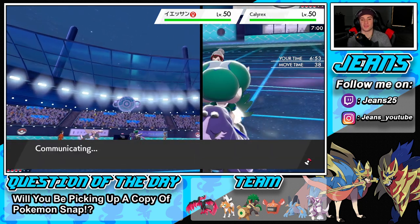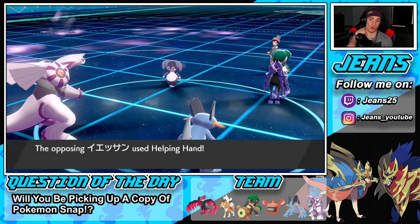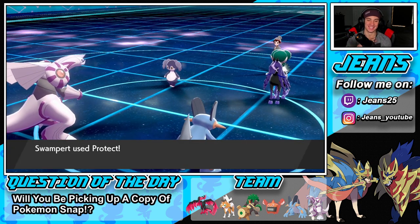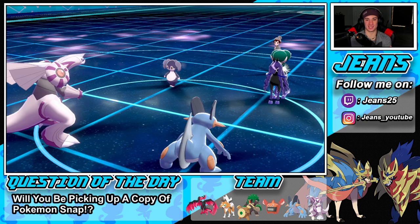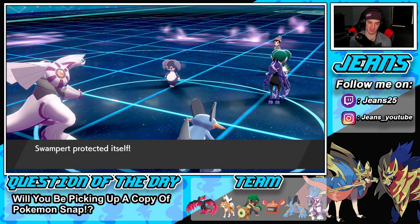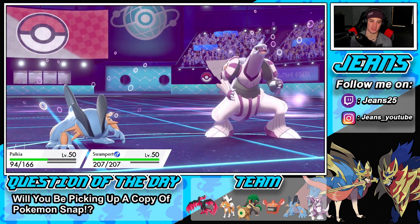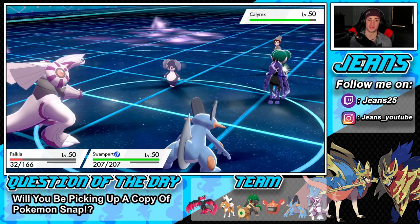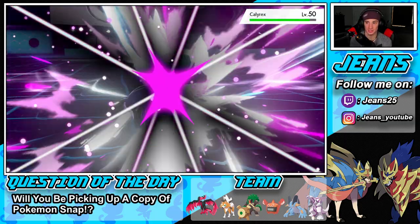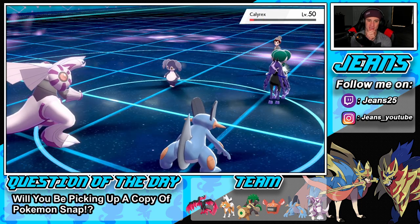I'm going to protect — let's see if I can do damage on the Calyrex slot. Helping Hand into Astral Barrage or Expanding Force, that's what I figured. Getting the protect off. Expanding Force drops — Palkia eats it thanks to the Assault Vest. Drop a big Spatial Rend — give me that crit! Oh man, that was a crit! We're so close — this thing is going down.